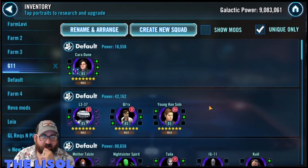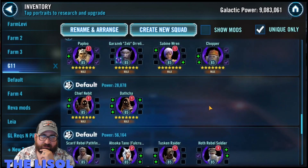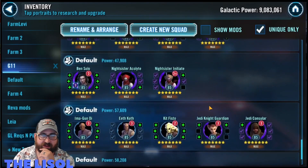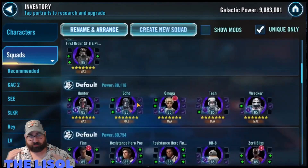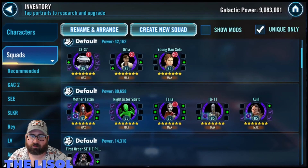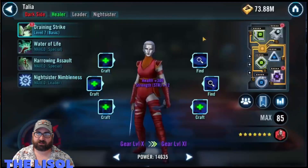I go through the G11 list to see if there's anything else I can press. I could have taken Luminara up a gear level, or Young Lando up one, but it wasn't really worth my time. These marquee characters have slowed down my ability to do that G11 stuff, but in the end it's going to be worth the investment. I take Talia up to gear 10 — she can't go to 11 because one piece is a pain to get.